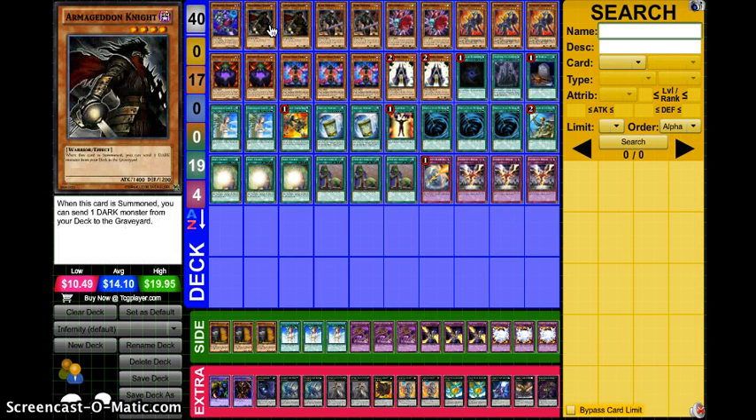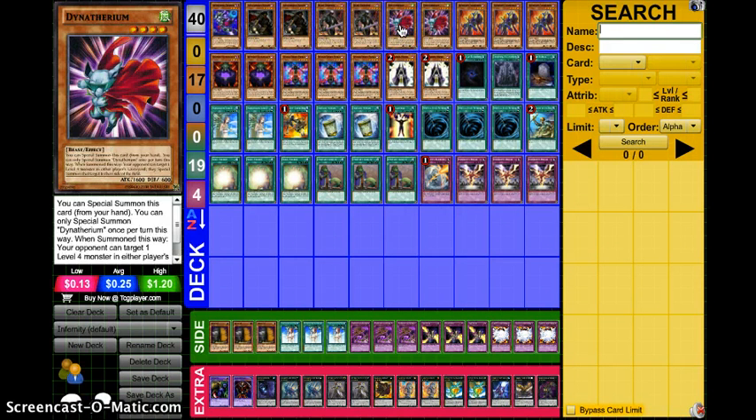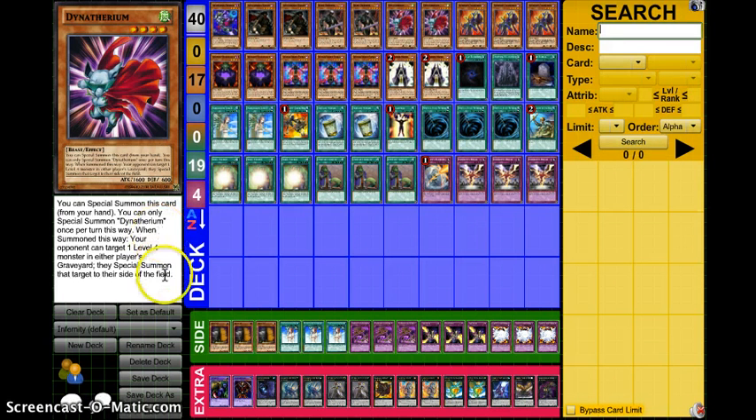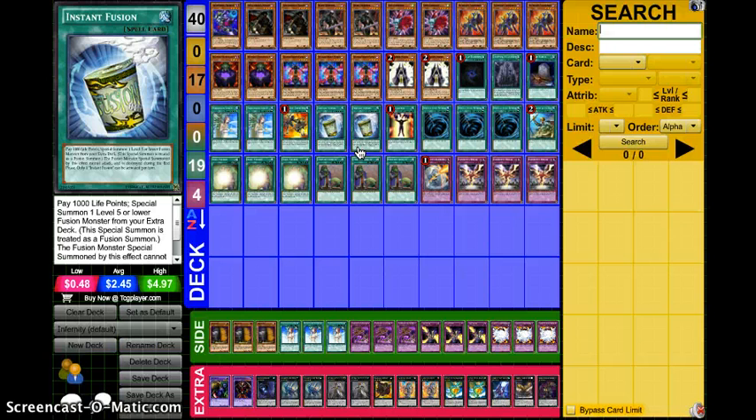The monsters: he ran two copies of Armageddon Knight, two copies of Dark Greffer, and this is the new card — two copies of Dynotherium. This card says you can special summon it from your hand; you can only special summon Dynotherium once per turn this way. When summoned in this way, your opponent can target one level 4 monster in either player's graveyard, then special summon it to their side of the field. The effect isn't really that relevant — the point is that you're trying to summon it from your hand and start going off with your combos, just like Instant Fusion, to make your Infernity plays and set up your big indestructible boards. Really cool card.